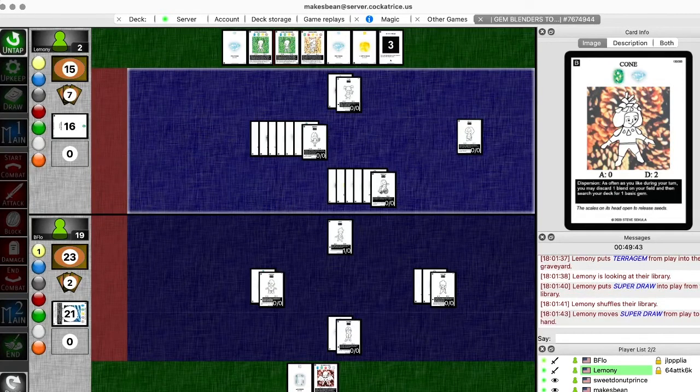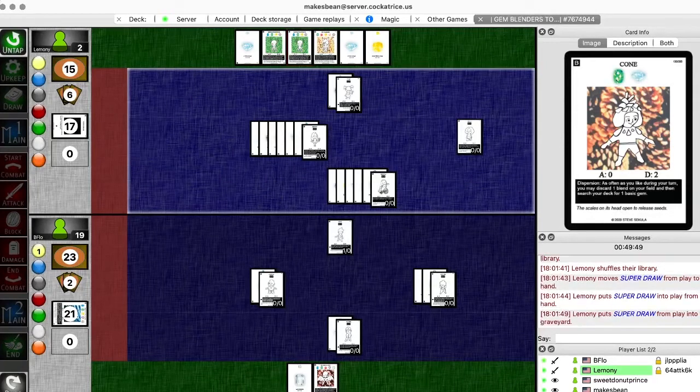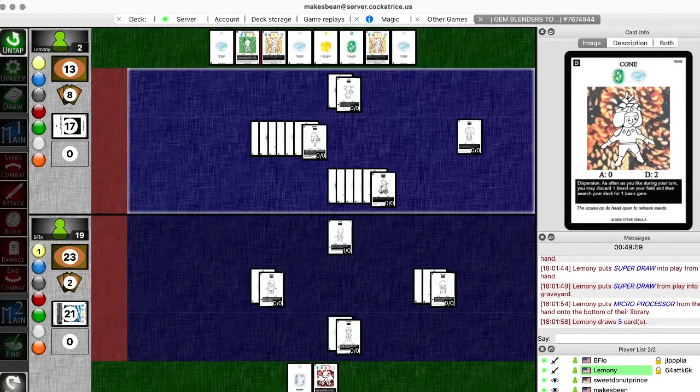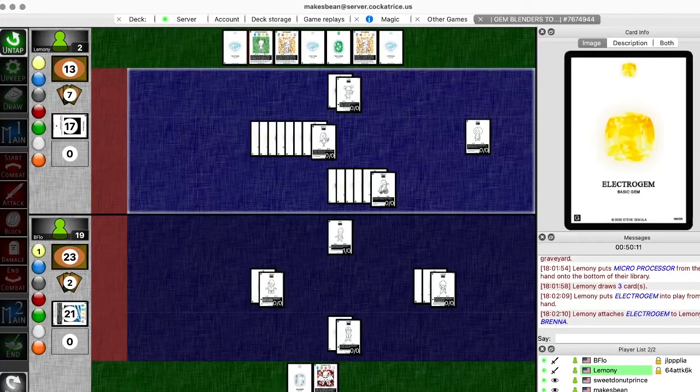I'm going to try to play it - it's pretty strong. Maybe he knows that he needs multiple cards. It's an interesting play - he's taking a risk here. I'm scared. He needed a Pearl. I'm going to attach this Electro Gem to Brenna as my regular patch. Is he hoping for a Pearl?